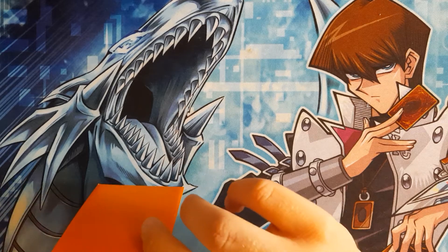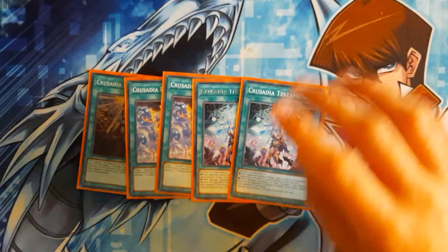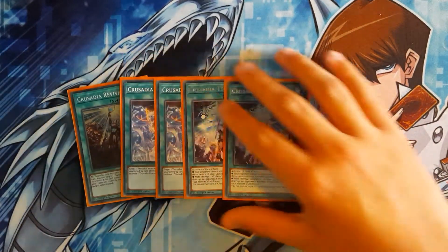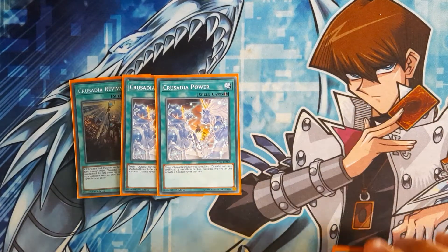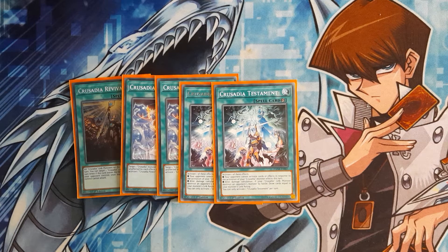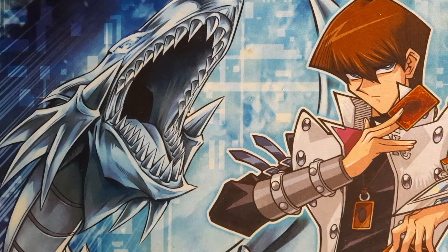Those are all the monsters. Now for the Crusadia spells: one Crusadia Revival, which is the field spell, two Crusadia Power, and two Crusadia Testament. Revival gives all your Crusadia link monsters 500 attack, and once per turn you can target a Crusadia link monster and it can attack all monsters your opponent controls. Power is a quick-play spell that lets you target one Crusadia monster, making it unaffected by card effects for the turn, except its own. Testament — you can only activate one of its effects per turn. Your opponent cannot activate cards or effects in response to your Crusadia monster effects. Or, after damage calculation, if a Crusadia link monster destroys an opponent's monster by battle, draw cards equal to its link rating. So usually if you don't kill your opponent, you just activate Testament and draw three for next turn.